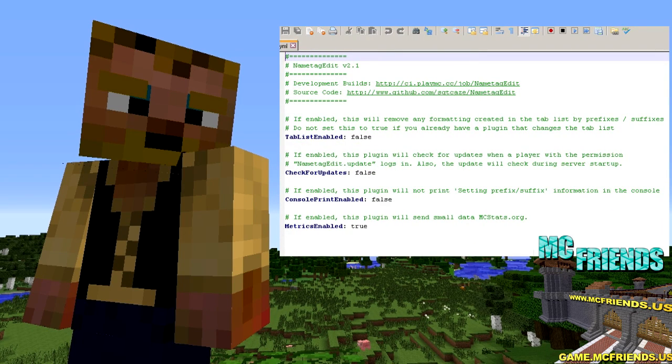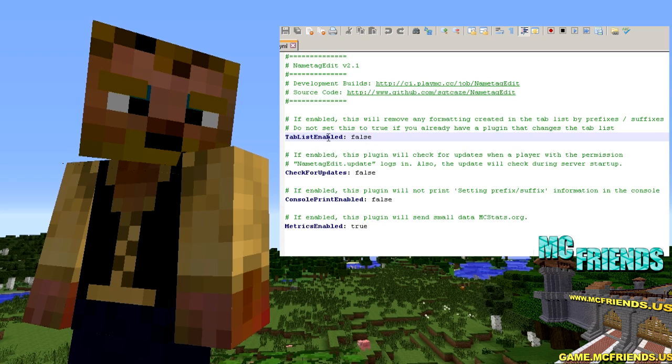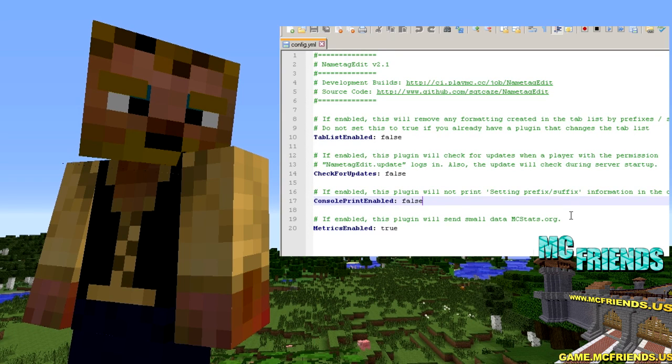There isn't a whole lot to this config. You can do 'tablist enabled' — by default these are all the defaults, so you probably won't need to touch this. If you set 'tablist enabled' to true, it'll remove any formatting in the tab list, so if you have other plugins that do that, don't set this or it'll break those. There's also an update notify permission node — if you set that to true and add the permission node to yourself, it'll notify you every time you log in that there's a plugin update, which is handy. And there's a console prefix/suffix setting — by default it's false, which is probably better to leave it that way to keep your console cleaner.